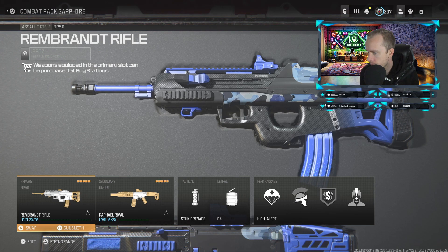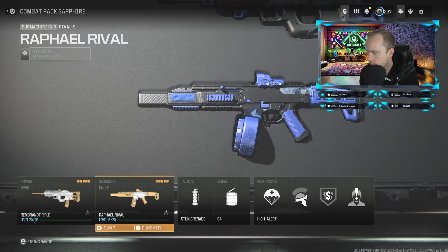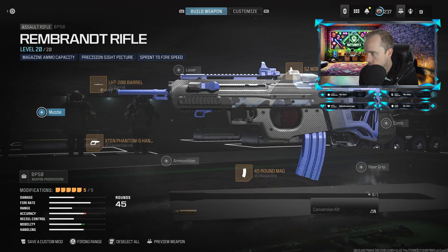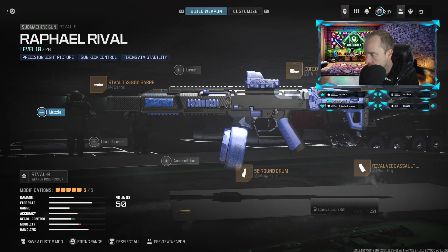Click on that and equip your Starry Nightmare Operator. The BP-50 is at the front in Assault Rifles and your Raphael Rival in SMGs — it's the Rival 9. For the BP-50 build, you have the SZ Mini Optic, Tom-30 powdered stock, 45 round mag, X10 Phantom 5 hand stock underbarrel, and LHT 200 barrel.